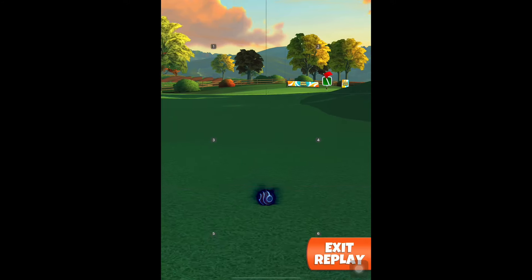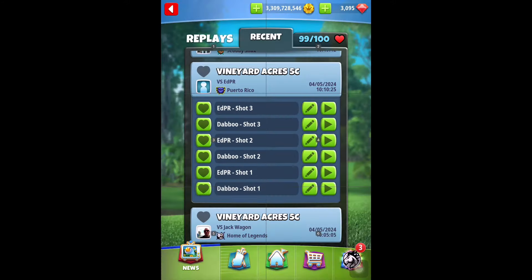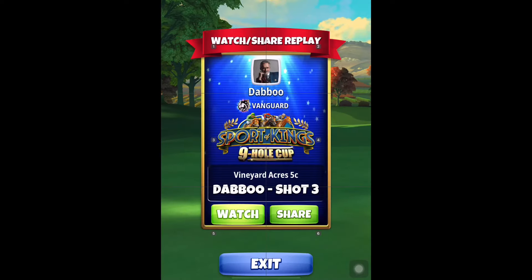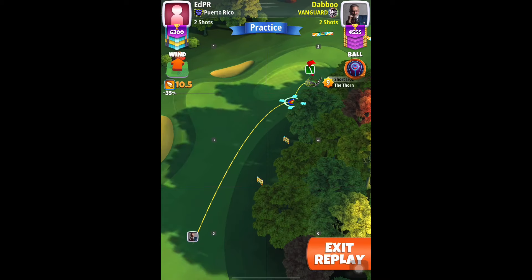For the final shot we play with our Thorn level 9. First we will perform a pin check. Plus 7 will be our base, 72% slider, and elevation will be 0%, P5 settings.